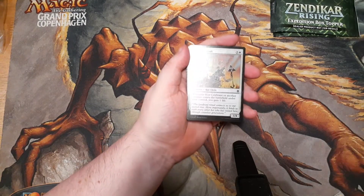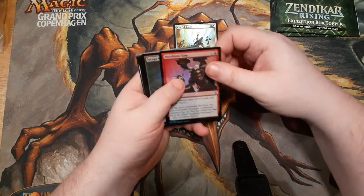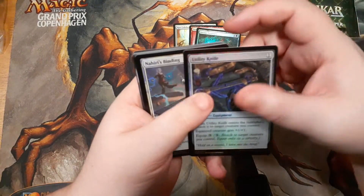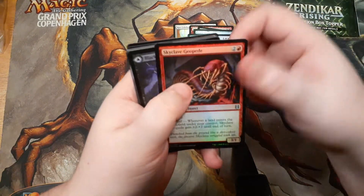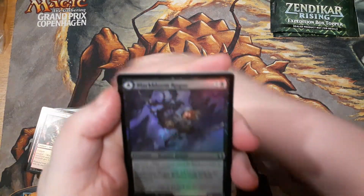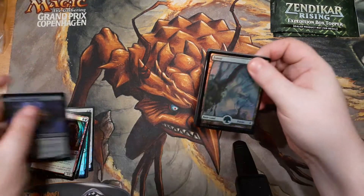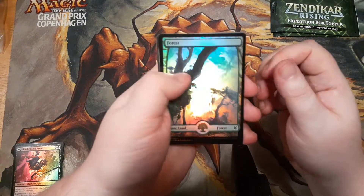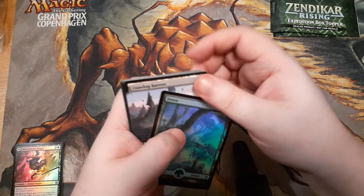This is a 15-card pack. I believe there are 11 foils in each one. So that's a foil common, another foil common, more foil commons — that's all fine. I did just open a bunch of other commons, and if I get a foil common I'm actually going to play in something, that's cool. I'll go quickly through the ones I'm not going to play. And there's a foil land — I think that's actually a guaranteed foil basic in every one of these.